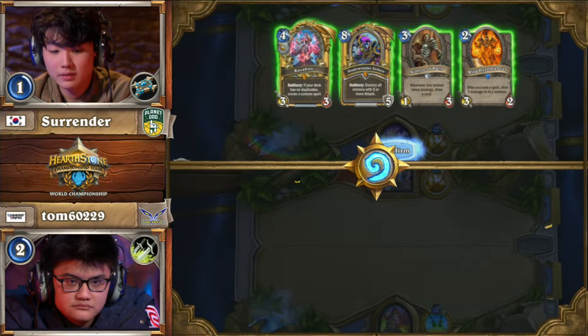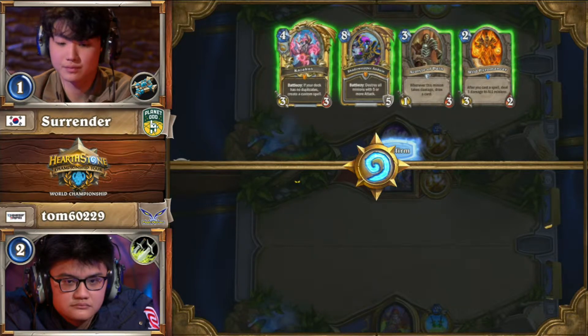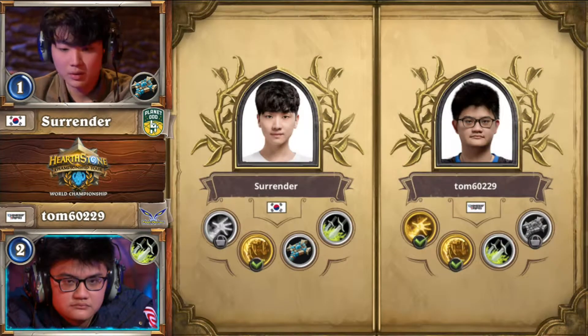I do want to talk about Tom's Tempo Rogue list for a little bit here, though. He's included one copy of Elvin Minstrel, which is traditionally pretty good in this matchup. But he has two copies of Cobalt Scalebane — that's a card included in this deck to pressure through Dragonfire Potion: five damage to the whole board, wipes everything away, but not to dragons. Cobalt Scalebane is the one card that can really pressure through that.